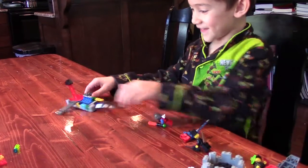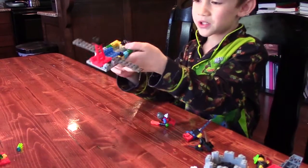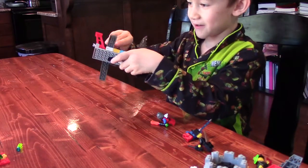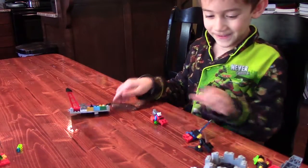Now let's explain the ship. The ship can move down this glass piece — not all the way down — and you can make it like a shield, and the wings can go down and up. Now let's do the video.